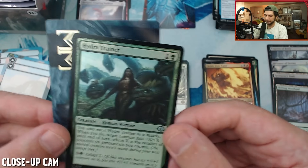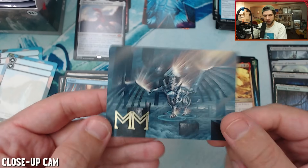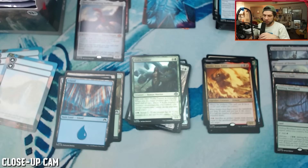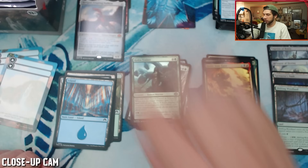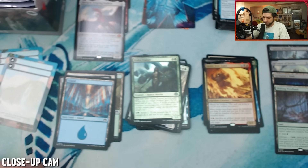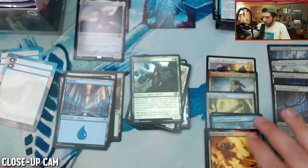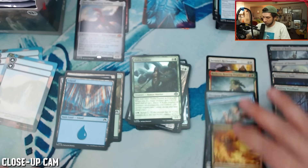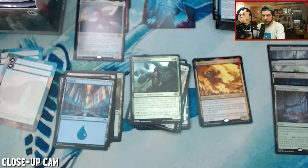Another mythic! We found a heart card. We are currently 13 packs into this box and we've already hit six mythics, one of them being a foil, and an Urza's Incubator, some other really fun cards, two of these lands. Let's keep it going.